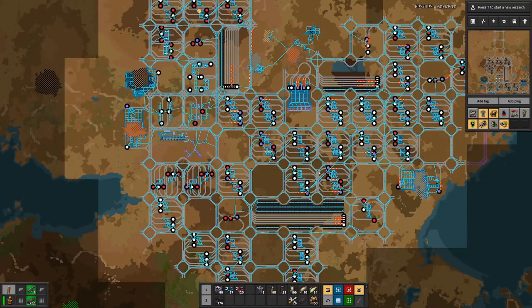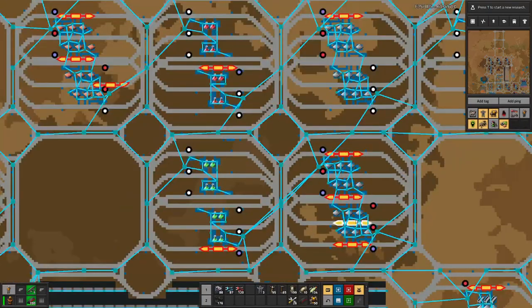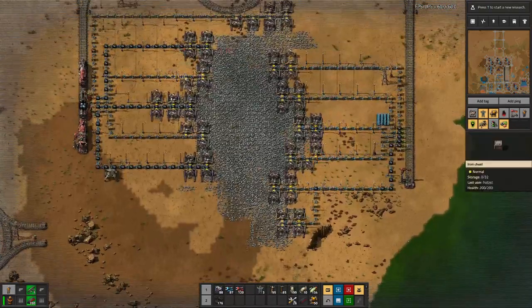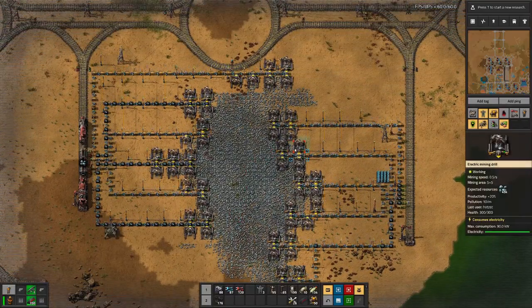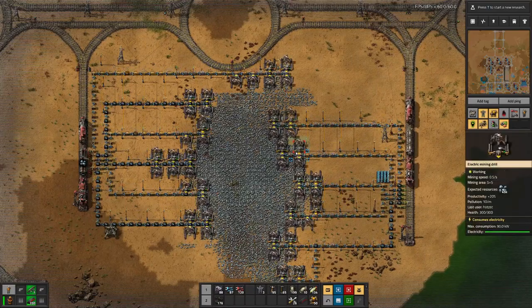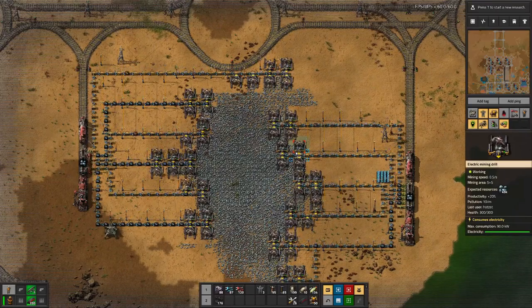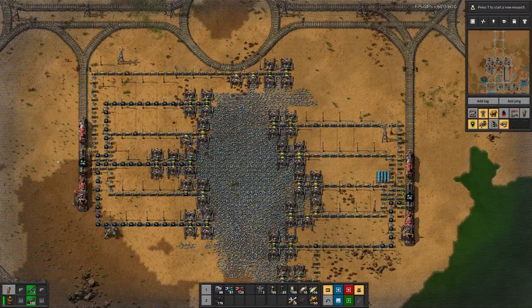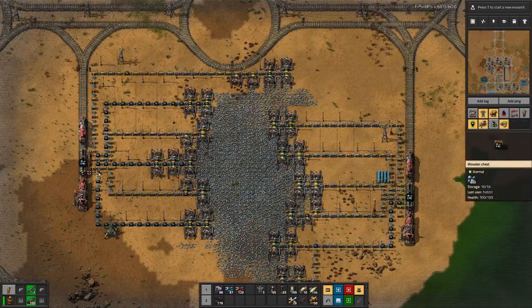I also added a third furnace array because I had the feeling we were not getting enough iron through. This iron patch is getting smaller and smaller, so eventually we will have to think about hooking up a second iron patch — especially as with additional furnace arrays we want to have as many ore trains as possible so the furnace arrays are constantly supplied with ore to smelt.